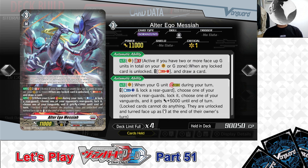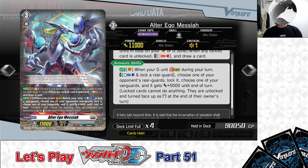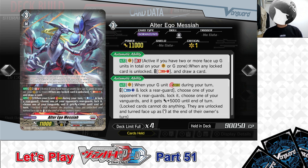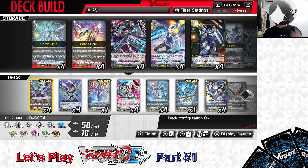So for Alter Ego Messiah, it's the main Grade 3 to ride in this deck. Its first skill lets you draw more cards to restock your hand when conditions are met. The second skill — when striding on top of Alter Ego Messiah — lets you lock one of your opponent's Rear Guards and give your Vanguard extra power. We have 4 in the deck: 1 in the right deck, 3 in the main deck.